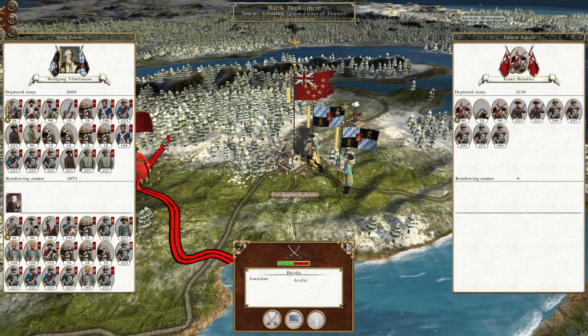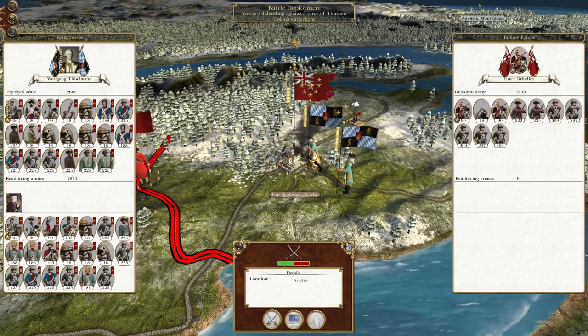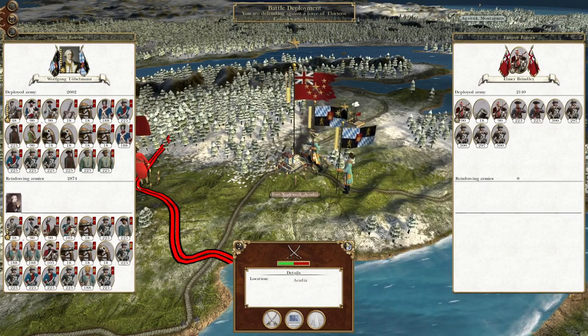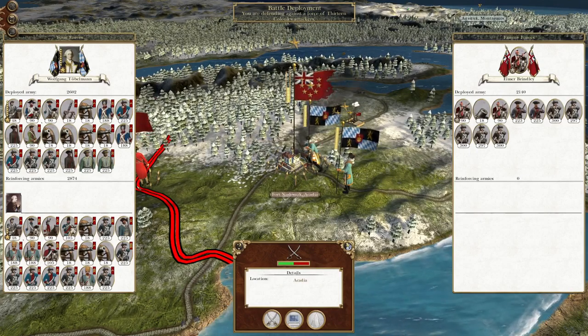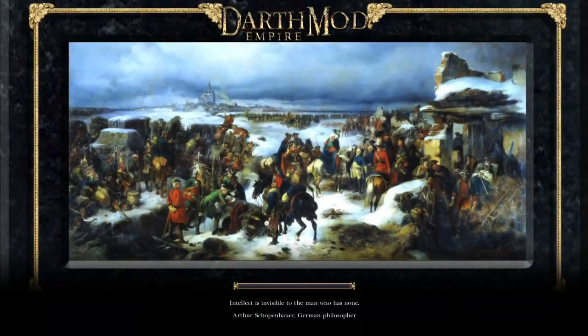What's up guys, this is the Road from an Eye, and I am back to bring you to the next episode of my Empire Total War let's play as the Kingdom of Bavaria. In this episode we are being attacked by the garrison at Fort Nashwax. Let's get ready to destroy them — we have two armies, so one will be able to withstand the garrison and the other will be ready to follow up against any attacks to the southwest.